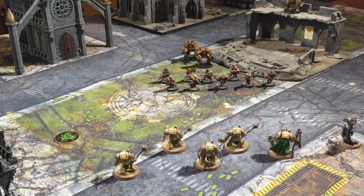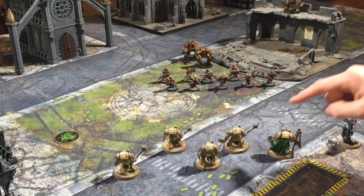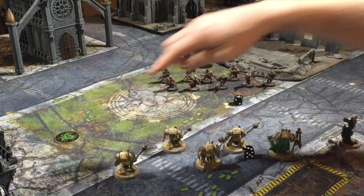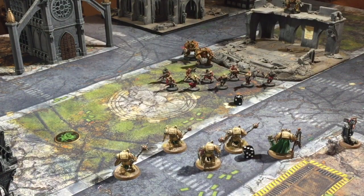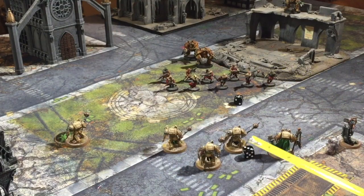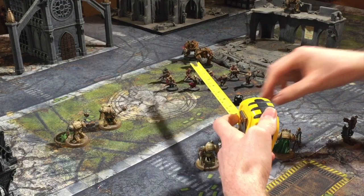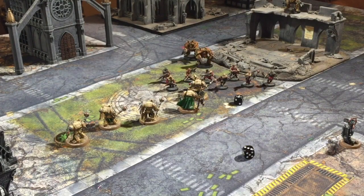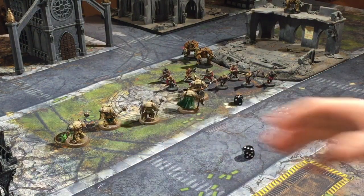The second concept to grasp is that when you roll your charge range, only one model in the charging unit actually has to go within an inch of the target. So when these Deathwing Knights roll their charge range and get nine inches, that's more than enough to make base-to-base contact with the Cultists — but they can do a lot more. If they needed Objective 4 over here, some members of the unit could go over to Objective 4, keeping unit coherency, while the rest engage the Cultists. So the Deathwing Knights have engaged the Cultists in combat but also claimed an Objective.